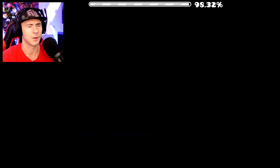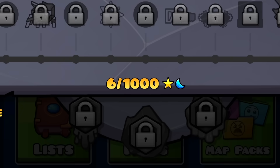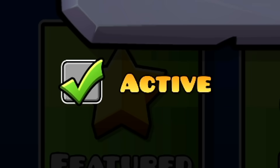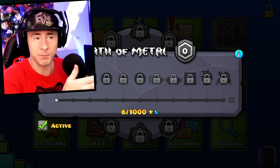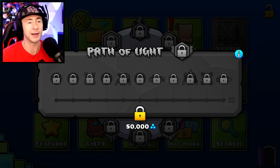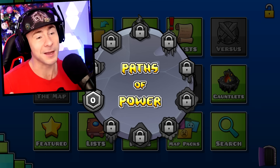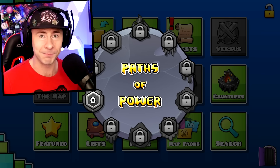I just beat a six-star level. The Path of Metal now shows six out of 1,000 — and 1,000 is to unlock everything in the path, not just the next reward. You can only have one path active at a time, so it's important to unlock just one so you can start earning rewards right away. Once you fully unlock one path, you can go unlock another and make it your active path.